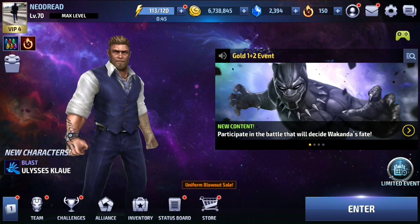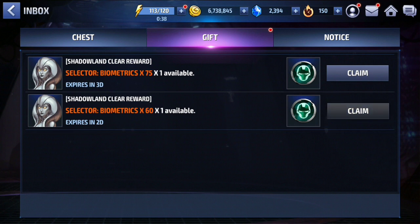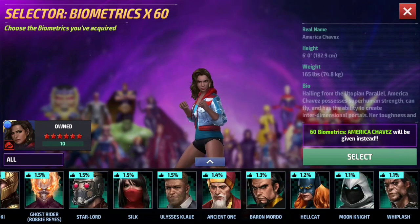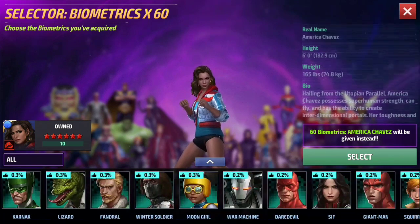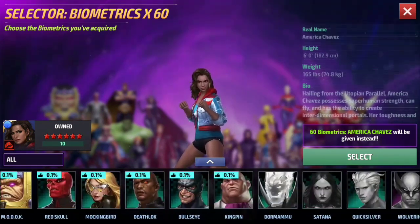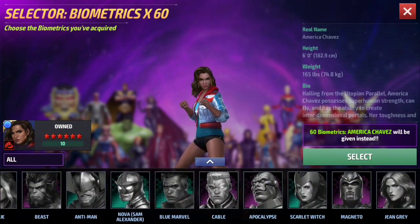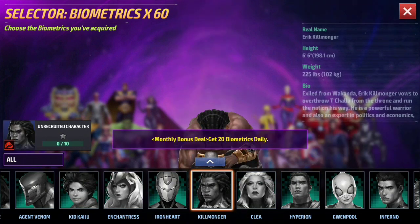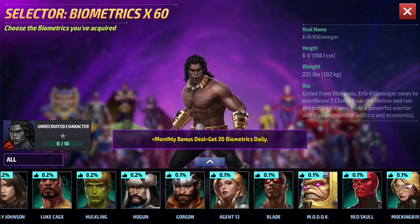Wait a minute — Elisa's Claw, Killmonger. Let's see if I use my bio selector if I can get any of them. If that is the case, then it is on — Shadowland is on. Elisa is on here. Okay, Shuri, where are you? I think Elisa's Claw is the only one available in this selection. Let's see if he is grayed out. Killmonger is grayed out; Shuri will most probably be grayed out too. Killmonger is on monthly or bio subscription.